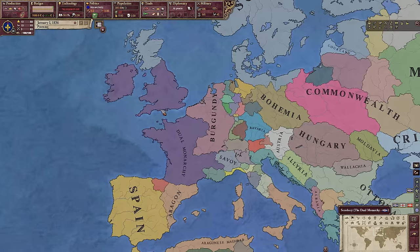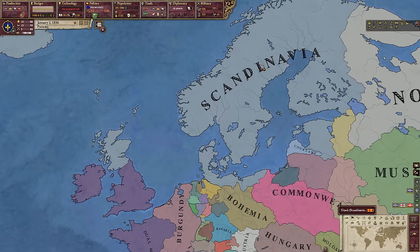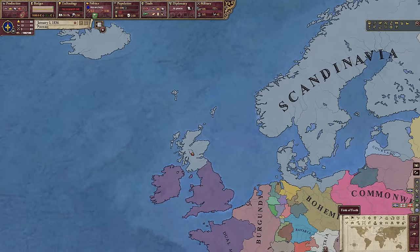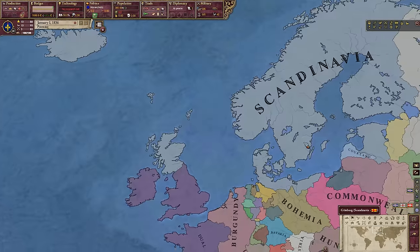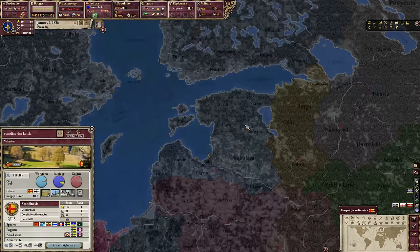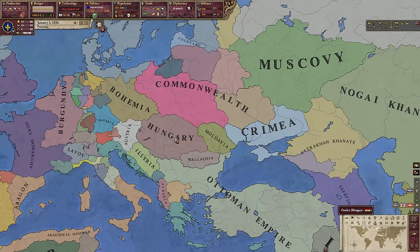It seems like the English won the Hundred Years' War and united the kingdoms of England and France. We do have a Scandinavian Union over here that has control of Scotland, Iceland, Greenland — so pretty damn good. They also have Estonia, the northern coast of Germany, Denmark — that sort of thing. So a very powerful union there.